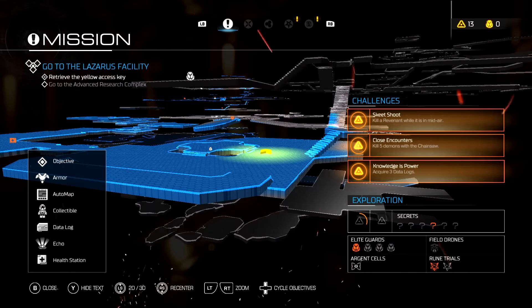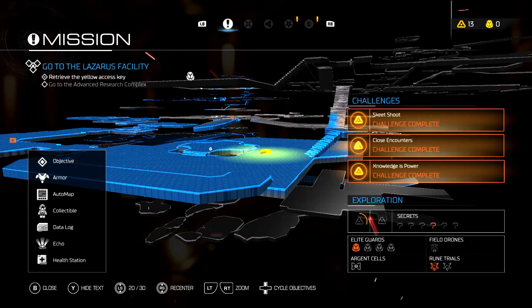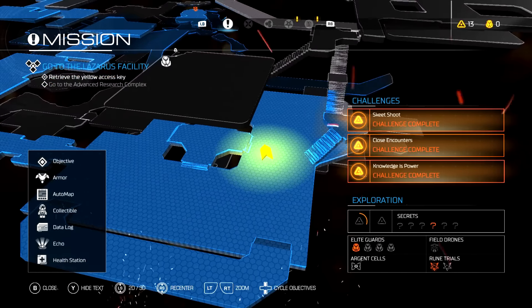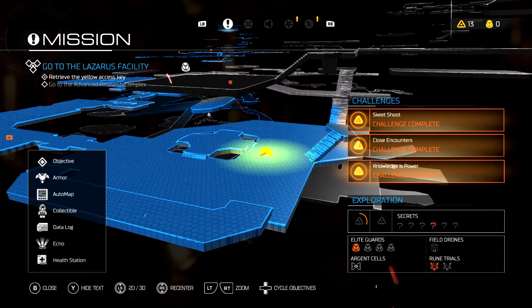Let's press back and get a feel for what we are doing. We've already completed all of the challenges — good job, GV. We need to go to the Lazarus facility, retrieve the yellow access key, and go to the Advanced Research Complex. We've got three more Praetor Tokens, one of which is directly above us — have to remember that. We've got one Field Drone, one Rune Trial, and one Argent Cell.